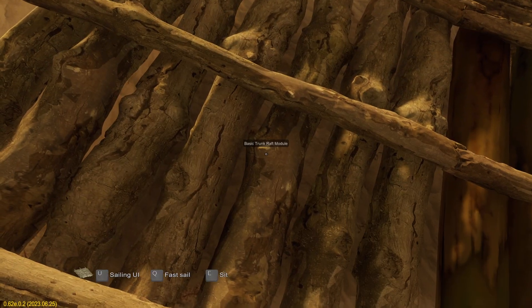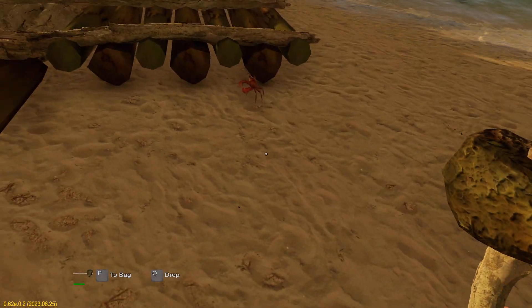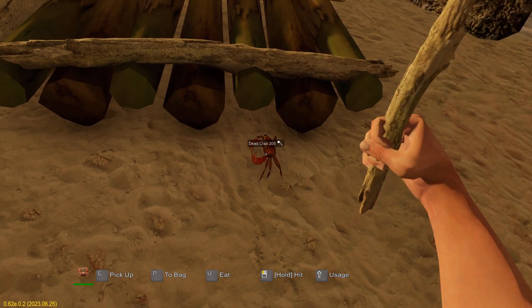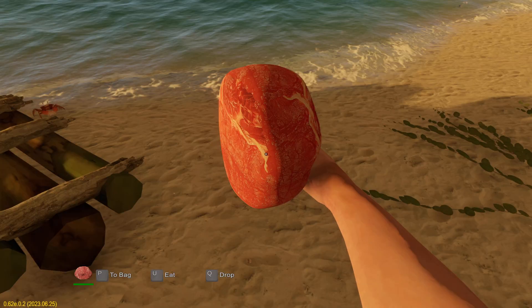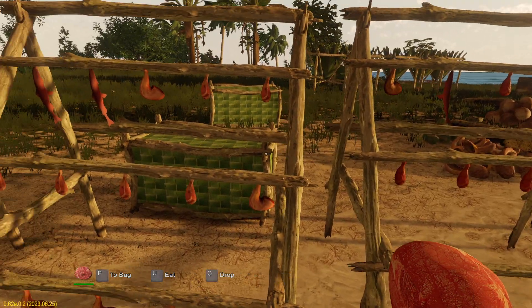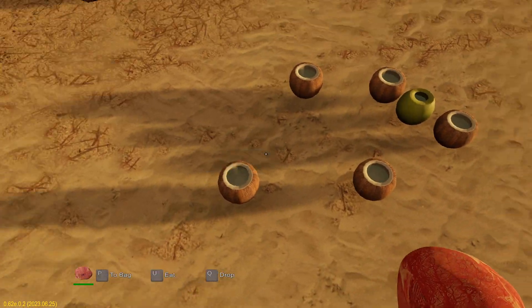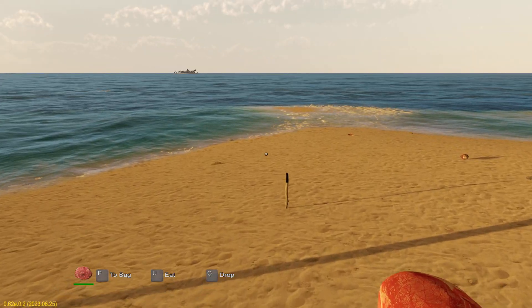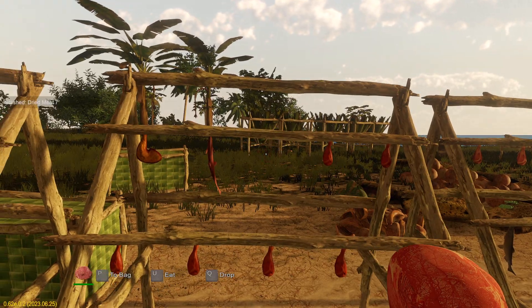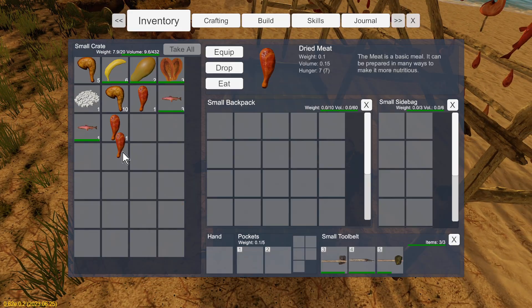I'm just going to reset the mast here. We'll pull out our axe first and get this crab out of the way. We're going to pop this guy. I'll grab one of these dried bird meats and pop that on there.